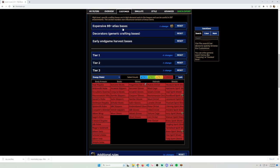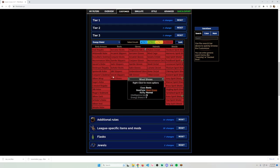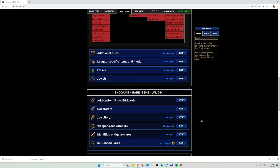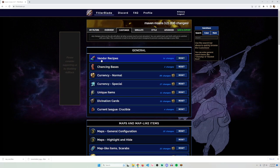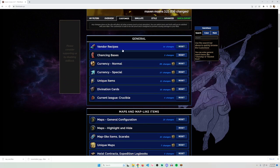This is a lot different from trade league because in SSF you really do have to pick up everything if you want to craft — picking up random bases and leaving them in a stash tab to craft on later. There's probably more to say since there are a lot of rules in this loot filter.